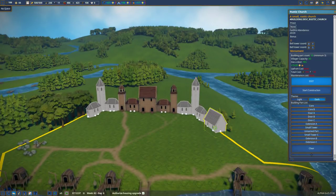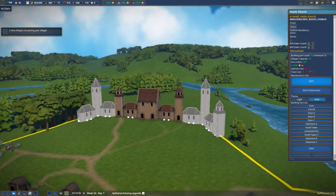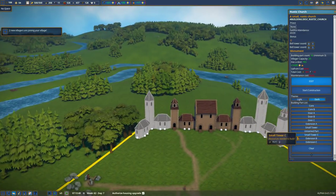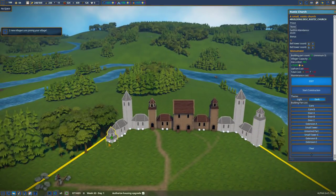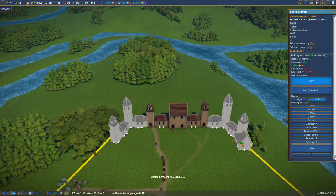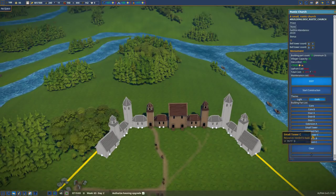I like that. I think we're gonna switch to Core B — actually, I still want the towers. Now I want to connect you there. I want to connect you here. Good. And now the cores — Core B and Core B. And then another small tower.